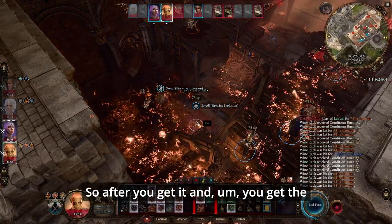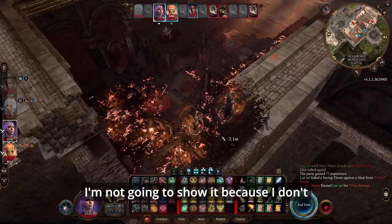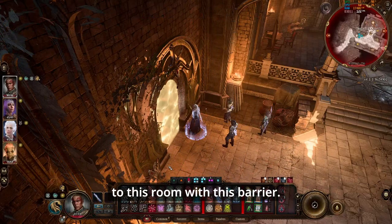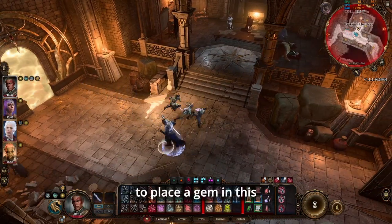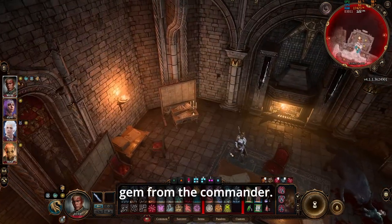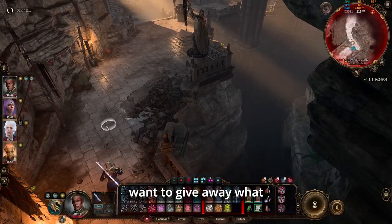After you get the quest, continue the story normally — go through the game and the storyline. I'm not going to show this part because I don't want to give away spoilers, but you're eventually going to come to a room with a barrier. To get through the barrier you need to place a gem in a socket on a machine. The only way I found to get through is by getting the gem from the commander.